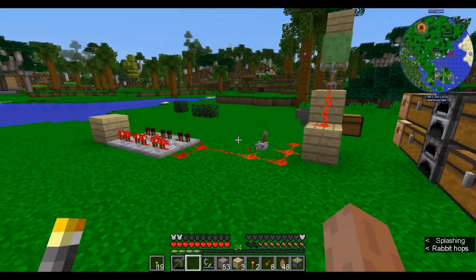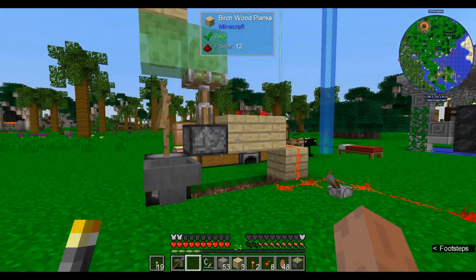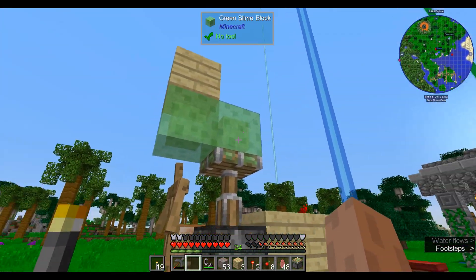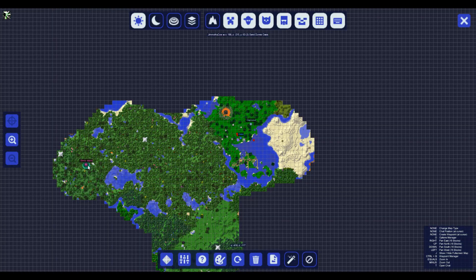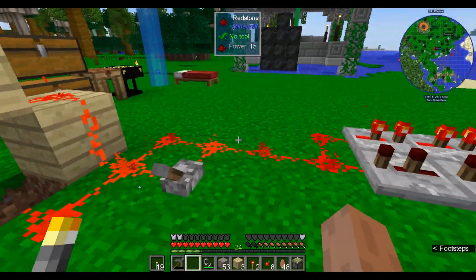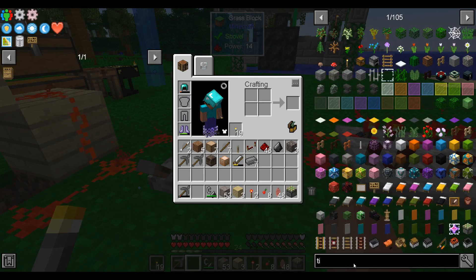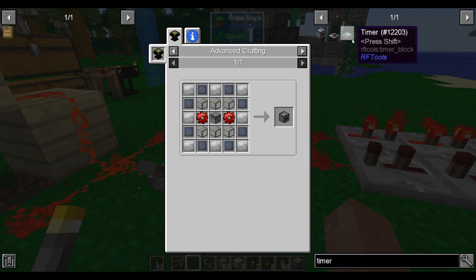Third of all, I built something. Last episode I mentioned the squeezer automation — well, here it is. I went and gathered a couple of slime blocks from a slime island — you can see it's over there — and the rest of this is just vanilla redstone. It uses a timer. I looked at the recipe for the modded timers and none of them were simple.